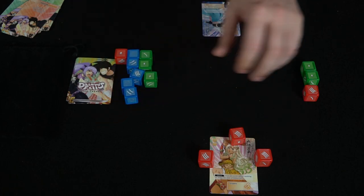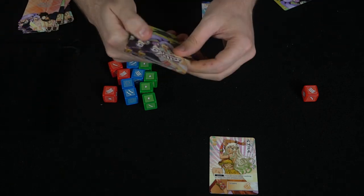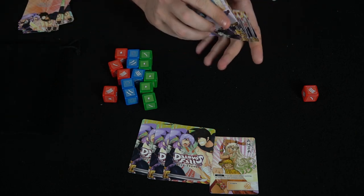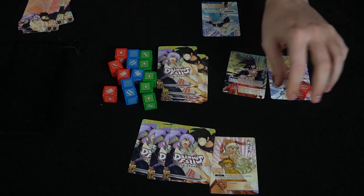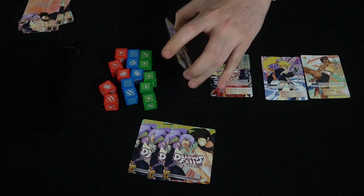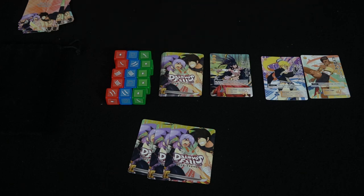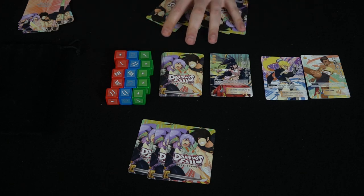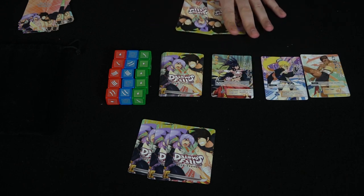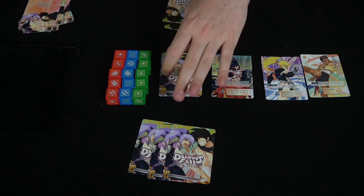After scoring points based on victories, all dice return to the pool and each player draws three new action cards from the action deck. The character deck comes back, three new characters are flipped up, and the game continues. Used characters are removed and players select new characters based on initiative. The key difference in subsequent rounds is that the player with the fewest points chooses characters first, balancing the advantage of initiative throughout the game.